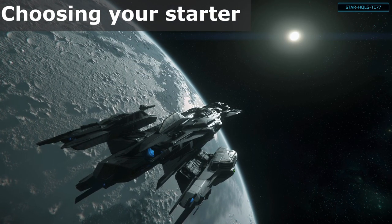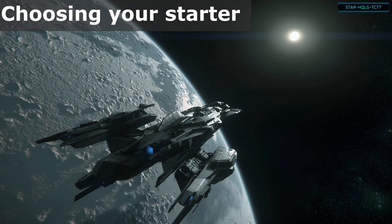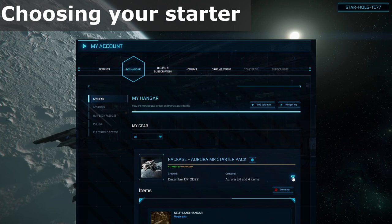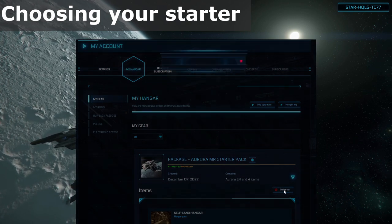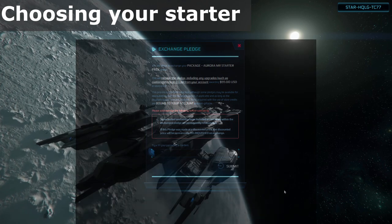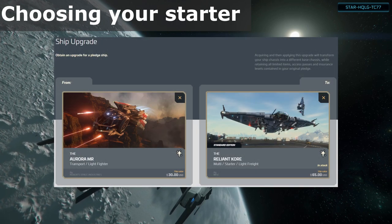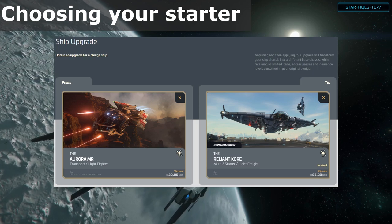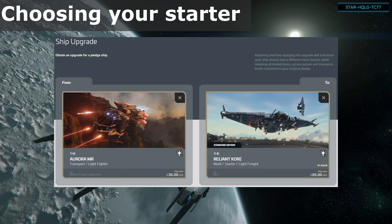Many players are friendly and will just let you borrow one to try it out. This goes for just about any ship in the game — just be nice about how you ask. If you decide the starter package you got doesn't quite fit the gameplay style you want, you can either exchange it back for store credit to pick a different one, or perform a cross chassis upgrade — commonly abbreviated to CCU — which upgrades from one vehicle to another. I'll be covering that process in another video.